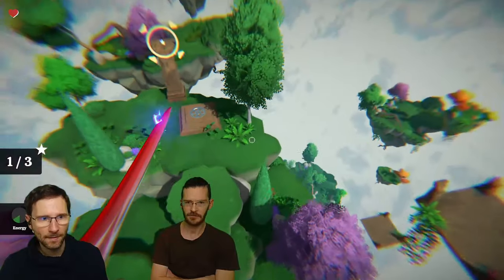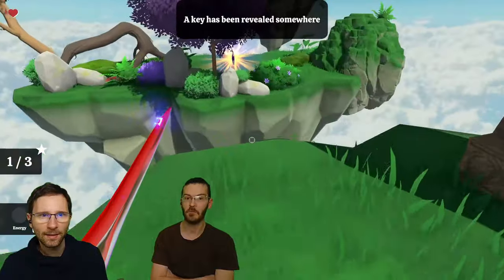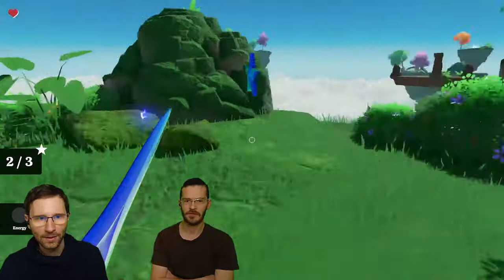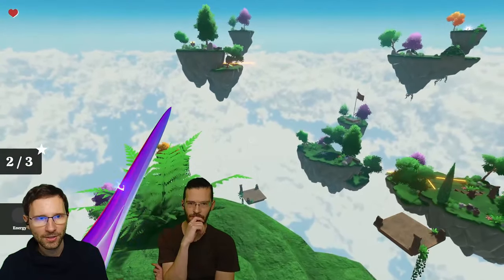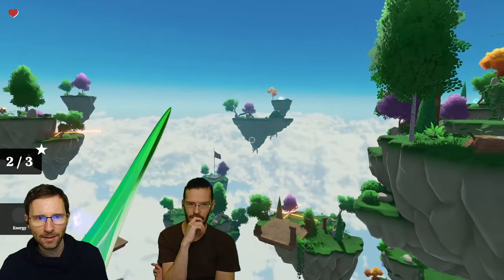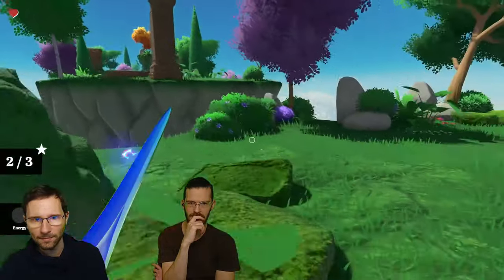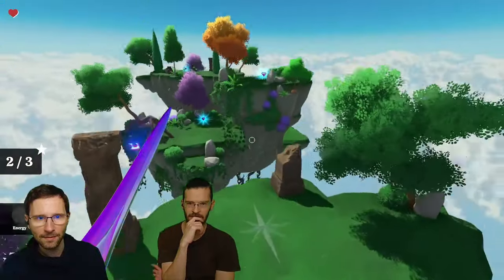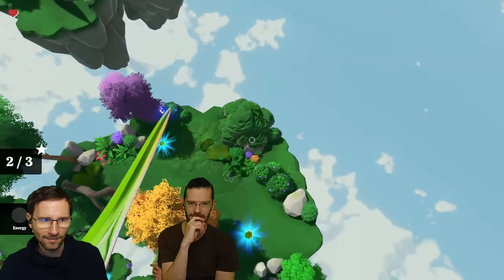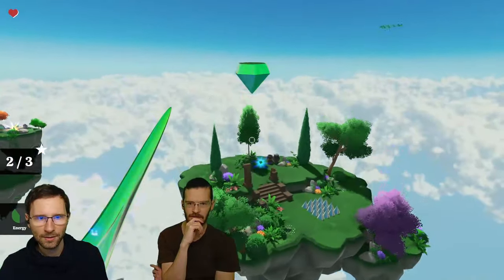The movement feels very fluid. A key has been revealed somewhere — but I'm out of scanner energy so I can't see where it is. Something's glowing over there. If you see something glowing — touch it. That's a lesson from video games. And that glowing thing gives me more energy — that's useful.